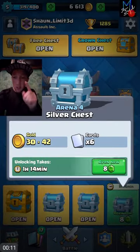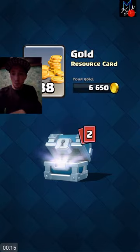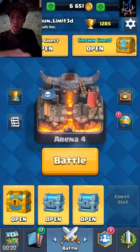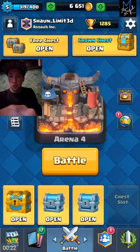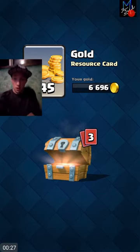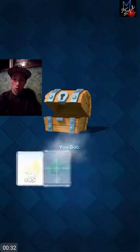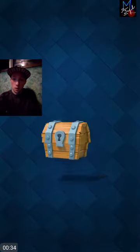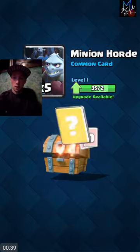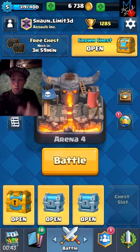We're going to start off by spending 8 just to start this guy. Silver chest — not too good there. Then we're going to go ahead and do our free chest here. We did get some epics out of these before guys, so hopefully we can do that again. Gyms, goblins, and a rare fireball. Next free chest — gold, minion horde, I'm okay with that. A rare tombstone and that's about it. Very, very good.